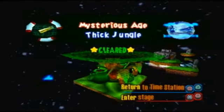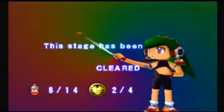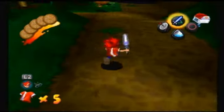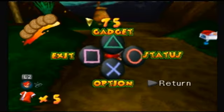First off, we gotta start by clearing the monkeys in the thick jungle. Let's go ahead and go into it. I don't know if we have any Specter Coins to get - it says 2 out of 4, but I'm pretty sure we got them all taken care of. We need how many monkeys left? 1, 2, 3, 4, 5, 6, 7, 8. We need 8.